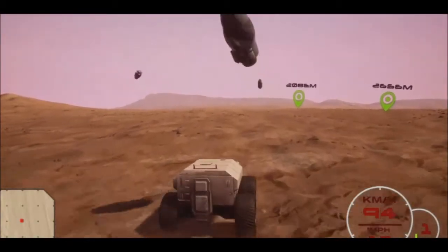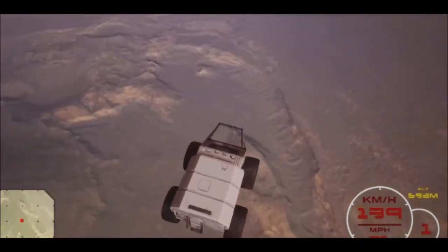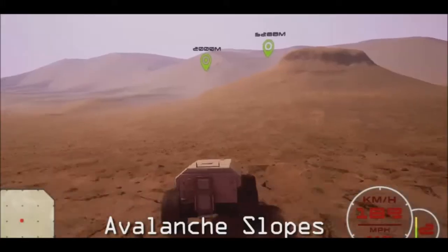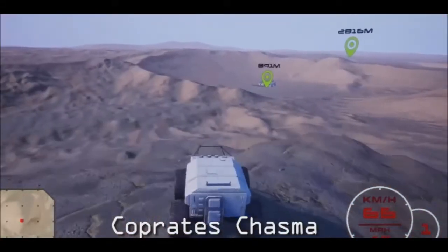Sadly, while the simulated rover does have a science arm you can activate, you can't actually use it for anything. As Chan said, "Unfortunately, it does not drill or do any science thing."